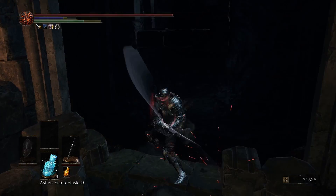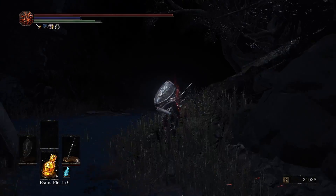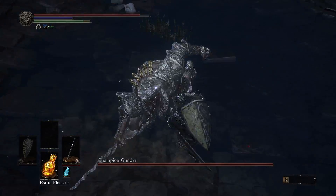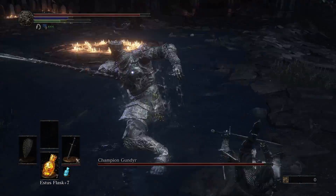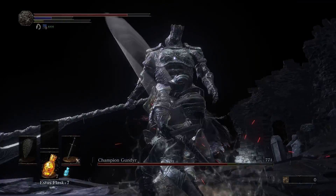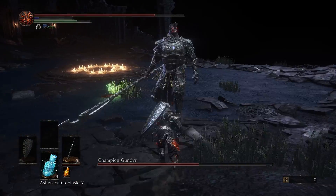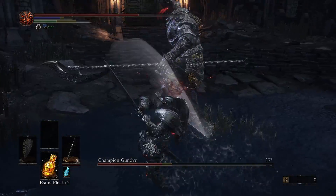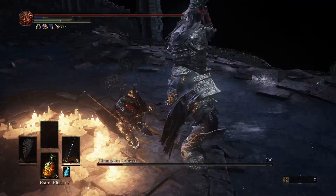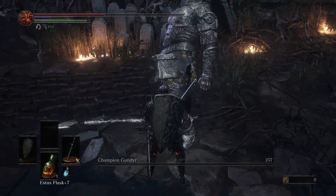Our next step is through the Untended Graves, where we can fight Champion Gundyr. I messed up a bit here — I actually lost the footage of the fight with Gundyr, so I reloaded a backup save and got back here to show you the fight. There might be a couple of discrepancies between this fight and the rest of the video because I rushed here to waste less time. After the fight I'll obviously be playing with the normal save file. The boss is easy — his attacks are slow and we do a ton of damage, so defeating him is not a problem.